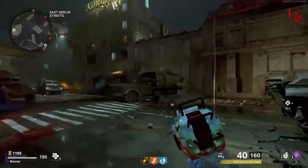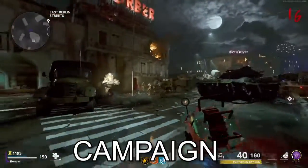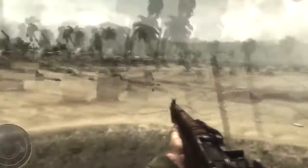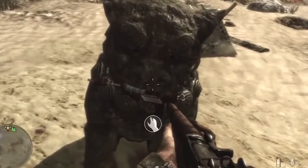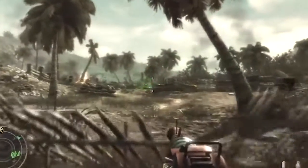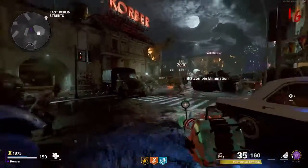The ray gun was first introduced not in zombies, but actually in campaign. In World at War's campaign, the mission Little Resistance had an easter egg where you could get it by completing a simple easter egg and using it throughout the mission. Once discovered in zombies, though, it became a quick staple, and it was long forgotten that it was introduced in the campaign.